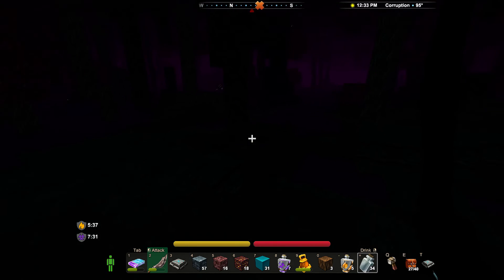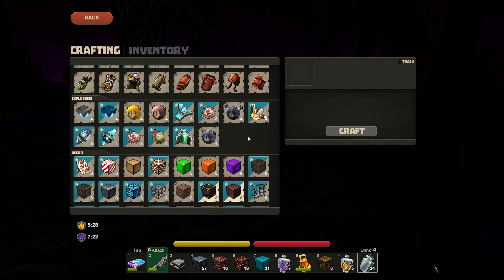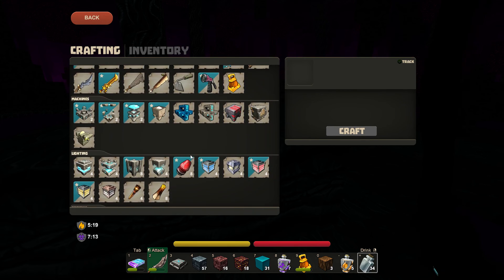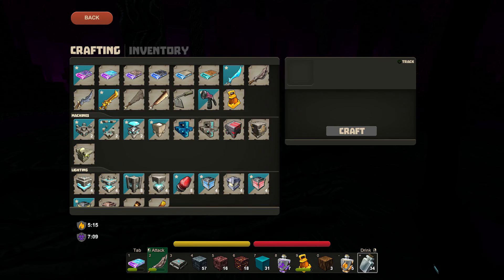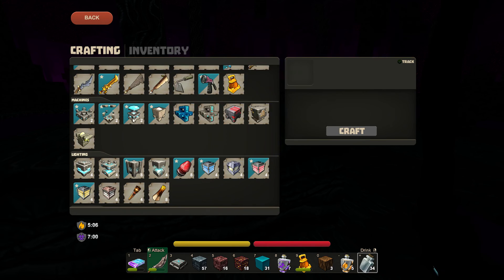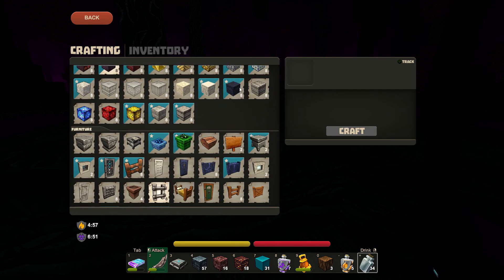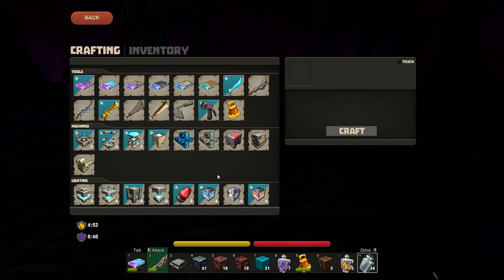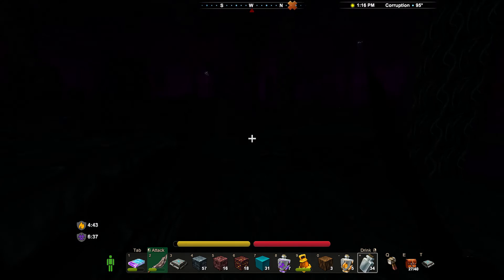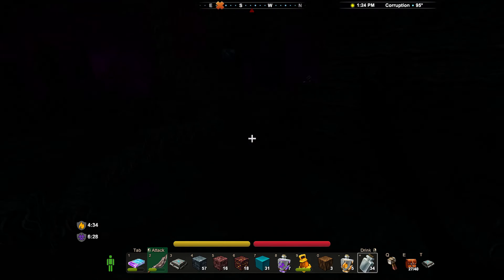So, that corruption dust — that's actually one of the big things I'm down here for. Corruption dust for the healing beacons. Actually, looking at it more carefully, it seems like all I need is lumite, not corruption dust. Apparently I was being silly. Lumite seems to be a bit easier to get. But that's great, because that means I can actually experiment with what I plan to do later in this video.